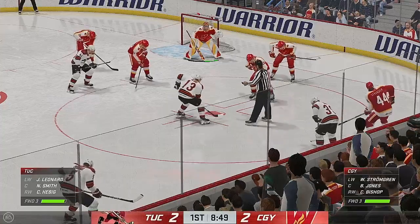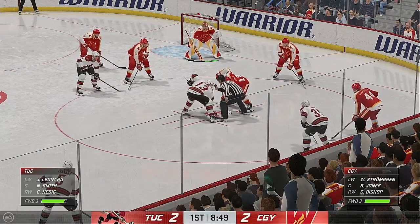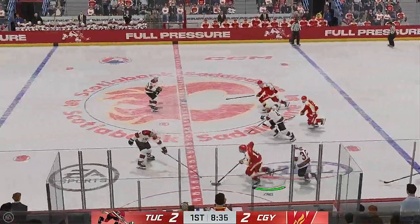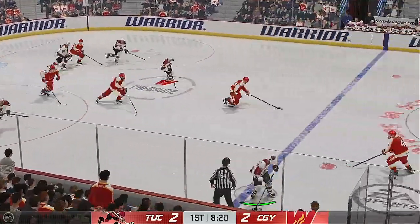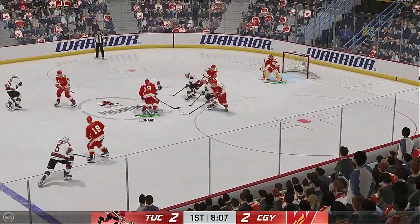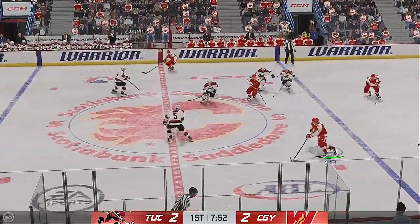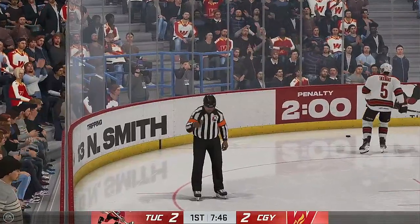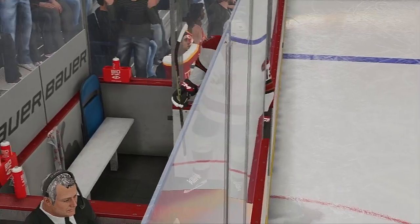Past the midway mark in this period, we got a tie game. Jones wins the draw in their own end, and a poke check knocks the puck away. With possession along the wall, moves the puck across to Smith. Quick shot, and that goes off a player in front. The Wranglers move the puck in the defensive zone. Tripped up on the play — delayed penalty coming up, and the play is whistled dead. The Roadrunners will lose a man; tripping the call.